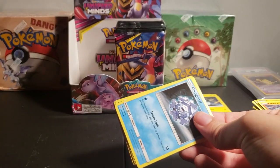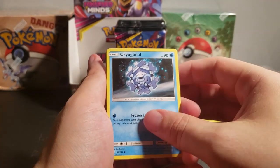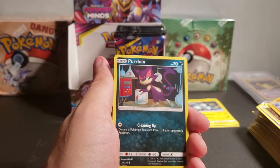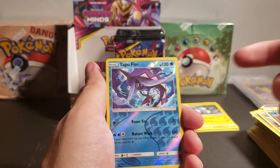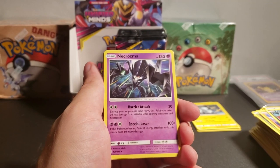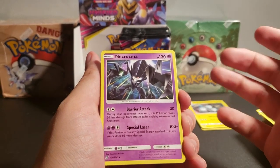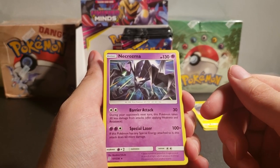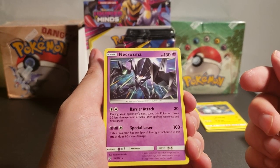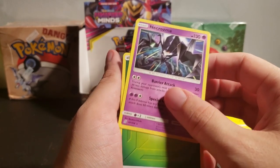This pack is exactly halfway through the box. Wow, we're at 26 minutes — maybe we should speed it up a little bit. Cryogonal. Fomantis. Raiolu. Purloin. Tapu Fini is going to be our reverse holo. And Necrozma. I've never seen this Pokemon before. Barrier Attack: during your opponent's next turn, this Pokemon takes 30 less damage from attacks. Special Laser: if this Pokemon has any special energy attached to it, this attack does 60 more damage — 160 damage? That's ridiculous.